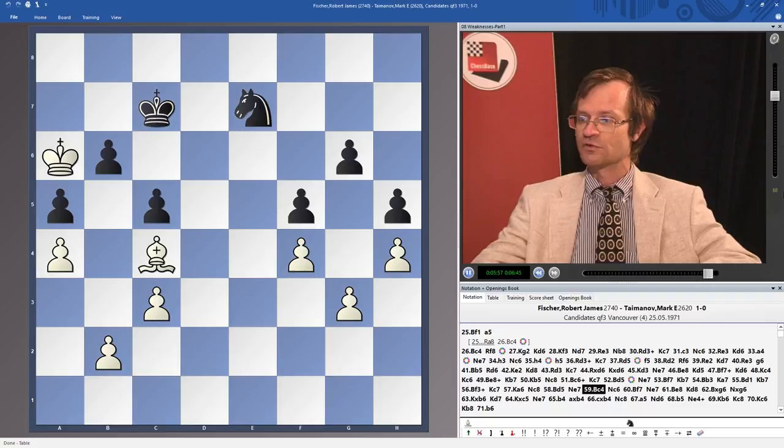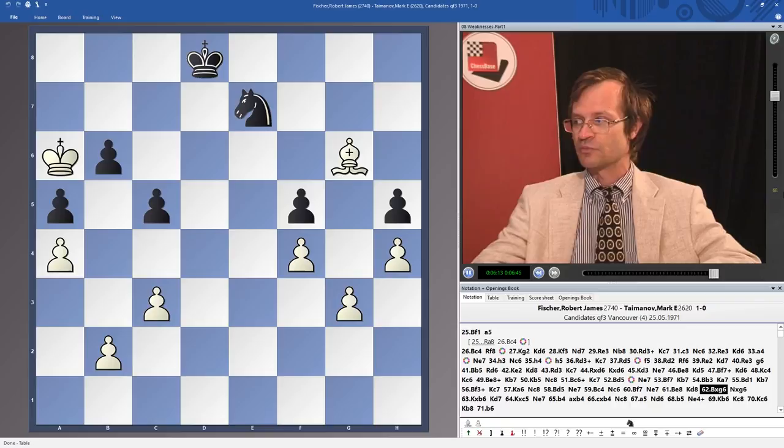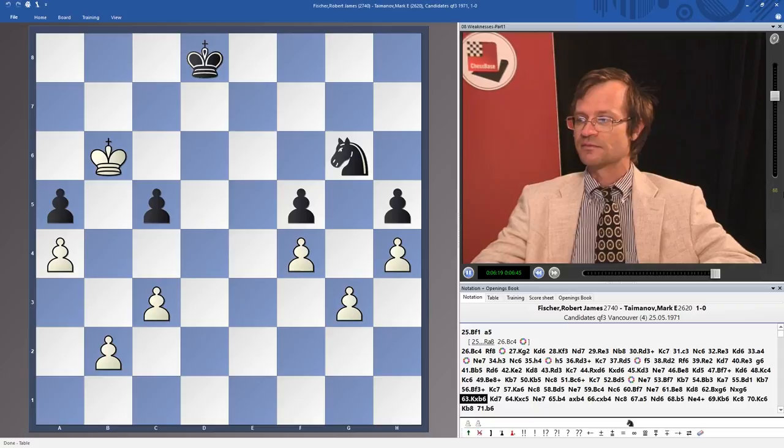The king is standing on a6, so the knight on e7 has to move. Be5, Ne7, Be4, Ne6, Be7, Ne7, Be8. Finally the position of zugzwang has been achieved. Now Ke8 is the only move, and white is able to conduct the sacrifice of the bishop for three pawns. White is winning easily.